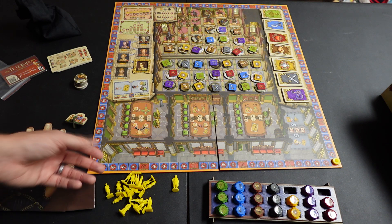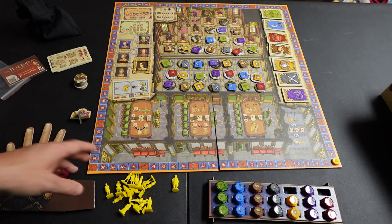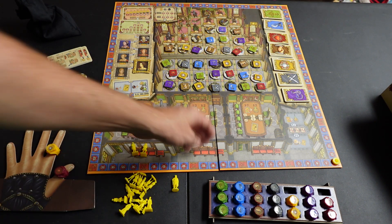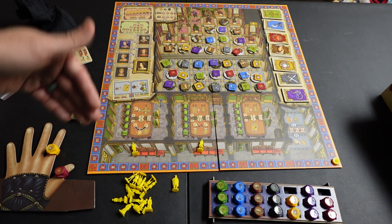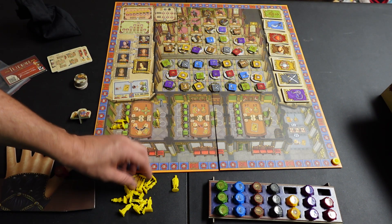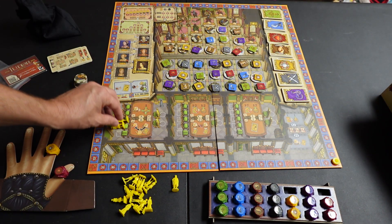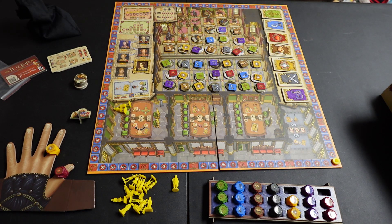How the game goes is very simple. Starting with whoever has the starting player token, they are going to place however many meeples are required — in this game it would be two. Once everyone has placed their people, they're going to slide them in to this area and they all take seats. If there were existing people already in these seats, they would get bumped off and return back to that player.